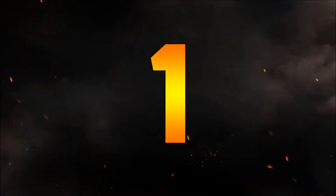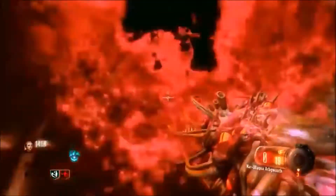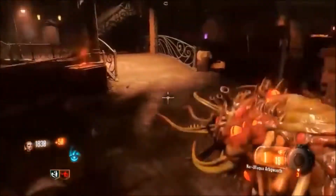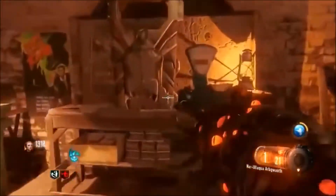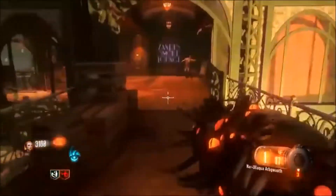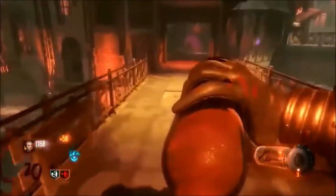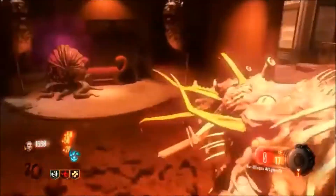Finally in the number 1 spot, we have the Apothicon Servant from Black Ops 3. Not only is this gun super, super good, it's also really, really cool — it just sucks zombies into the air and eats them. I can't wait until they find the Easter Egg where you can pack-a-punch this, because once you're able to pack-a-punch it, it's so good. It's probably the best wonder weapon of all time.